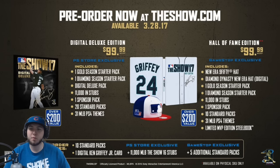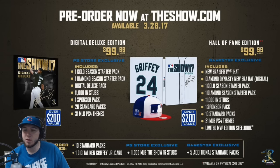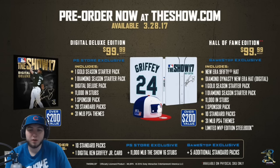The Hall of Fame edition gives you 10 standard packs instead of 20, and 34 MLB PS4 themes, plus the limited edition steel book. I guess they give you 10 more on the PlayStation Store because you don't get that hat — but oh well, I'm still going to get the Hall of Fame edition. The pre-order bonus for all editions: you get 10 standard packs and one digital Ken Griffey Jr. card, which is pretty cool — everyone's gonna be using Griffey day one.